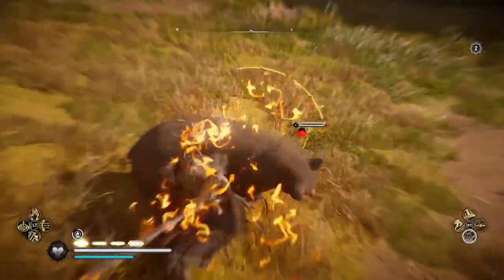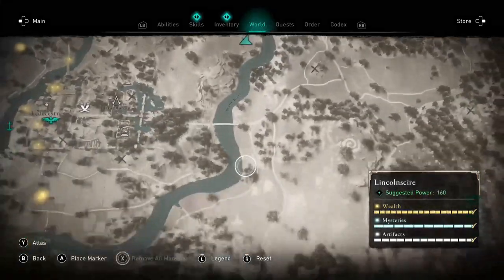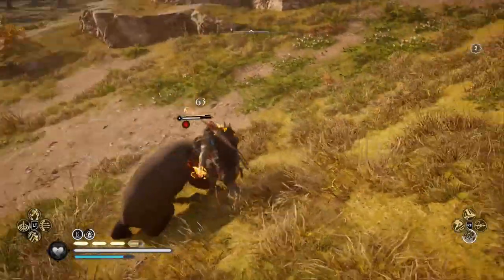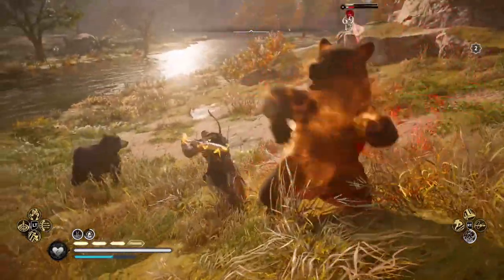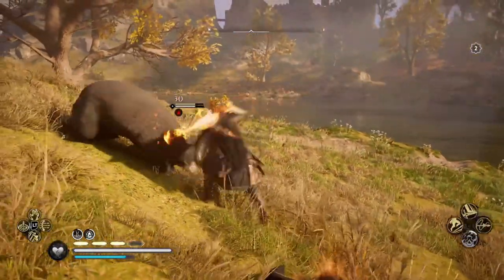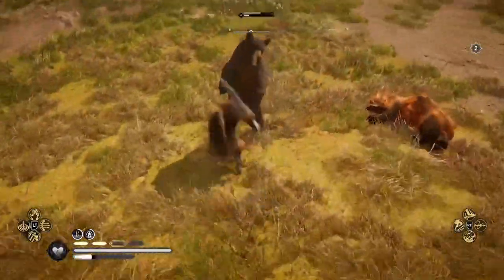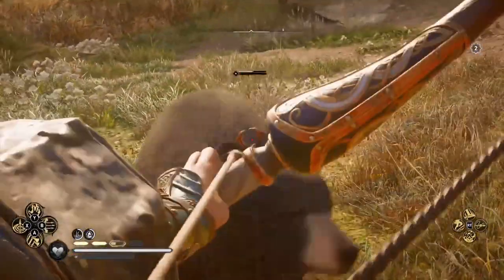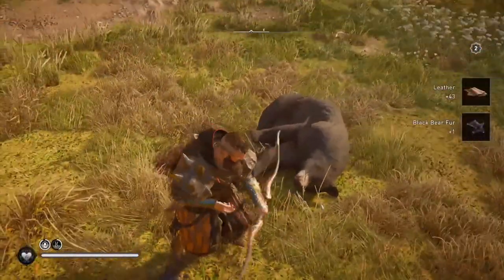The third animal is the black bear, which again I've never found anywhere other than between the river marking the borderline between Lincolnshire and Leicestershire. If these are the last sets of animals you need — and they likely will be — I suggest fast-traveling to each of the spots one after the other until you have what you need. If you're also struggling to find a lynx, you can find them in Kent above Canterbury, though you may have already bumped into these. The arctic fox and the polar bear can obviously be found all over Norway, so you probably won't be struggling to find those.